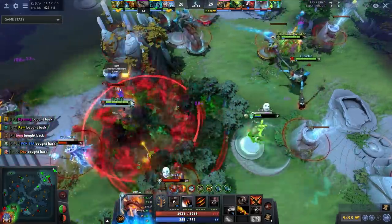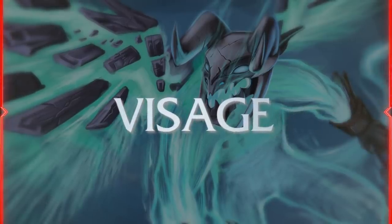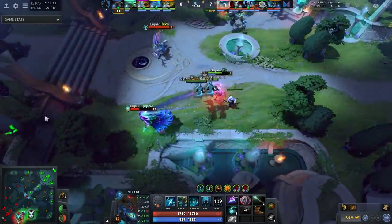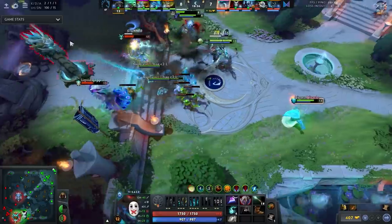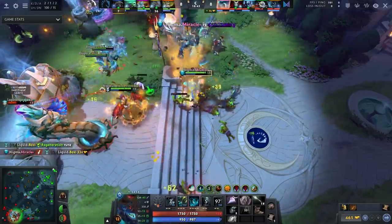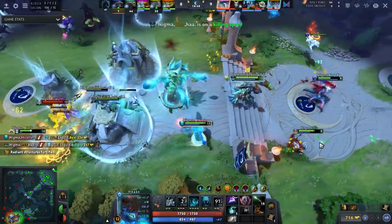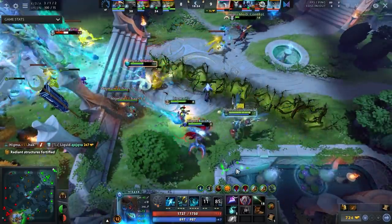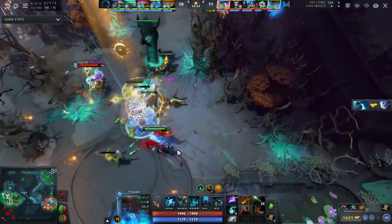Next up we have the tank Visage from Weh4. You pick Visage mid when you have a decent matchup — check Dotabuff for its counters and avoid those heroes. I recommend picking Visage in two scenarios: when you have a super hard carry you can make space for, or when you have a hardcore death ball lineup. The idea is you're tanking up for your team — you're not built around insta-killing people; you're a rock on the front line.